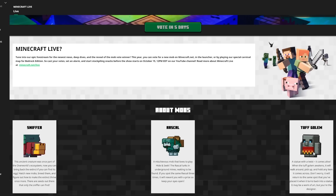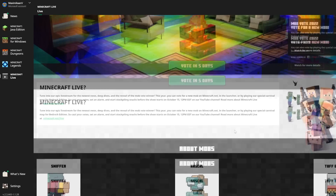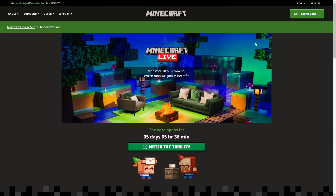And finally the Tuff Golem, which is also shaking when you hover over it. 'A statue with a twist — it comes alive when the Tuff Golem awakens, walks around, picks up and holds any item it comes across. Don't worry, it will return to the same spot when it turns back into a statue. It may be a work of art but you're the designer.' These texts are basically the same as in the Minecraft.net articles. Most likely this launcher page will be updated once you're able to vote, and then again when the Minecraft Live stream actually starts.